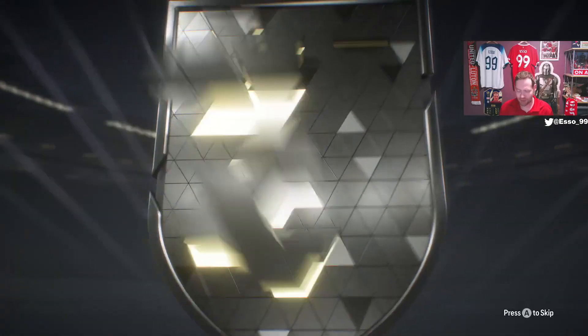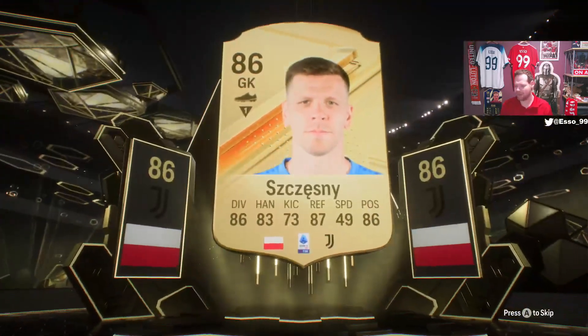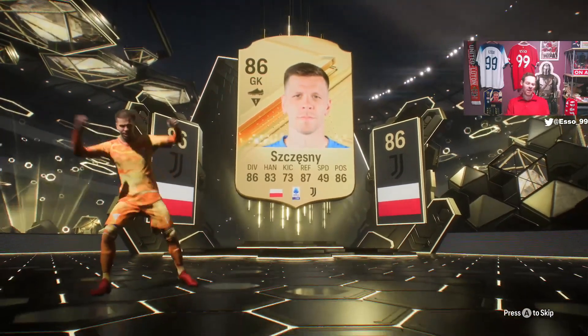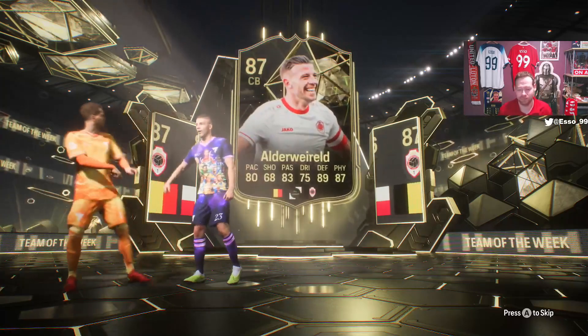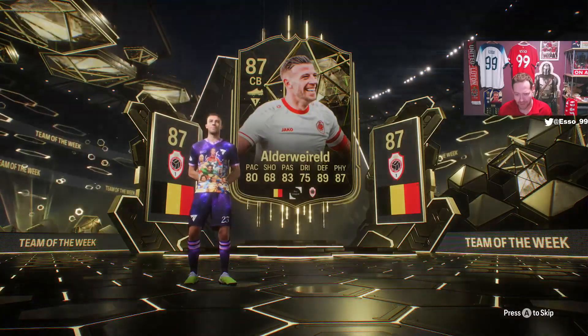Something different — a flip it. Unless Shesney's not in Team of the Week... it is a flip it Shesney and a walkout Team of the Week: Toby Alderweireld! Wow, what a card.